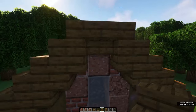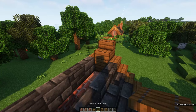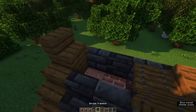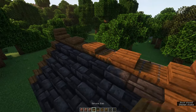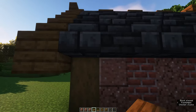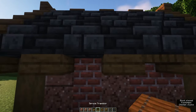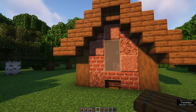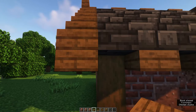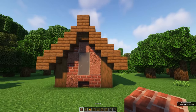On top of the roof, alternate spruce trapdoors and spruce slabs all along the top of the roof. At the sides you want to alternate spruce slabs and spruce trapdoors as well for some extra detail. There you go, almost finished. All we got to do is add a chimney.